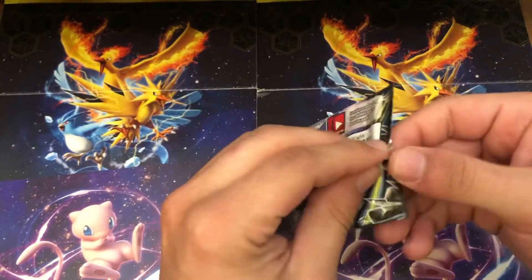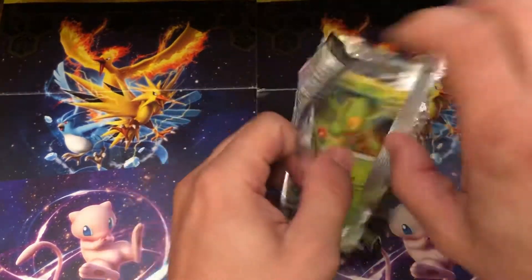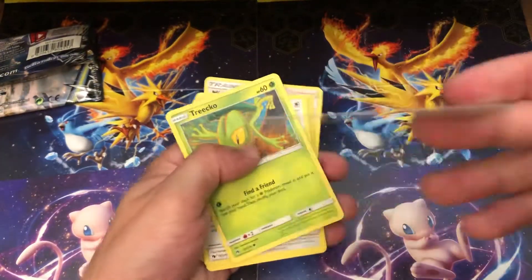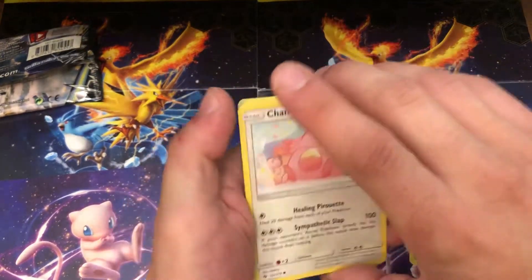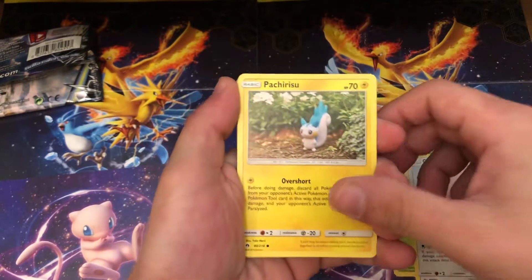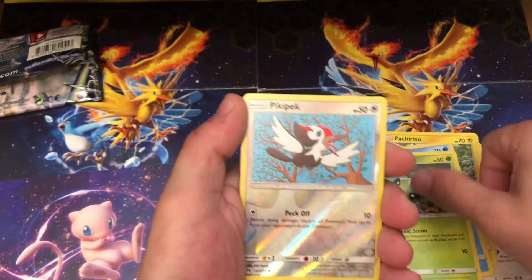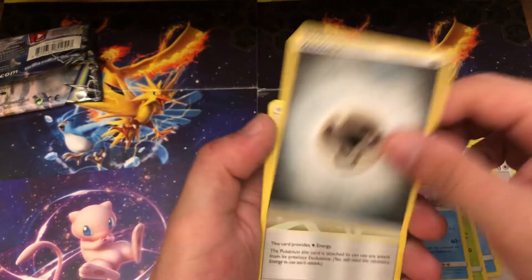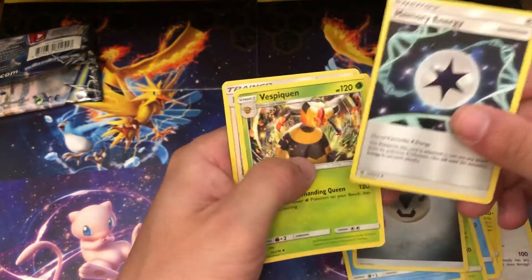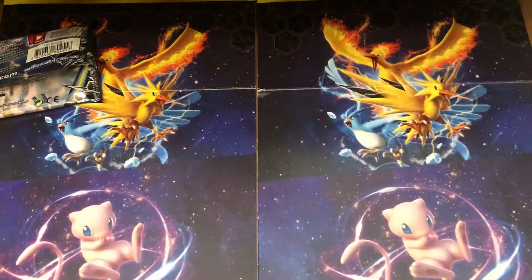First one, we'll do the Lost Thunder first. I don't even have any of this one, so I don't know the card trick or anything. We're just gonna get right into them. Here is the code card for anyone that uses them — I did get a comment saying someone used them. So we got a Trico, Chansey, a Petilil, Popplio, Spinarak, a Pikipek, Slow King for our Rare, Energy, Memory Energy, Vespiquen, and Aromatisse. Okay, that's one way to start it.